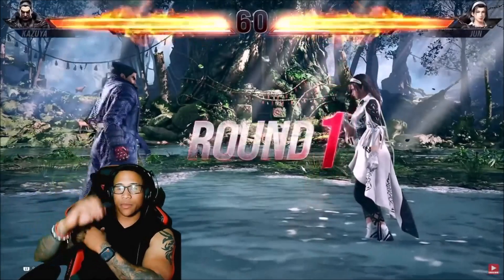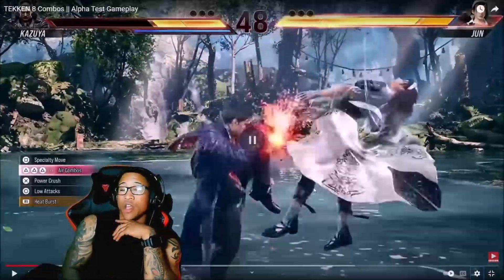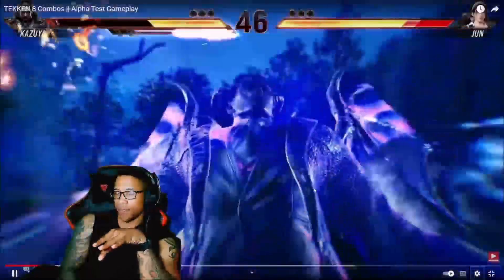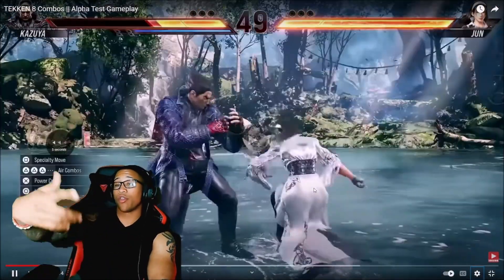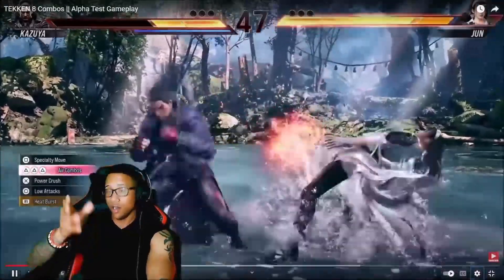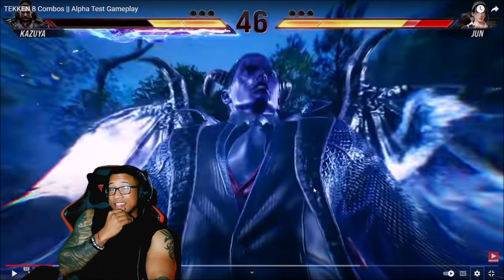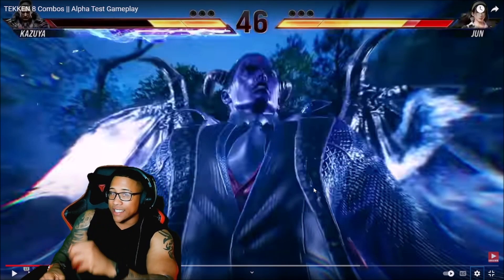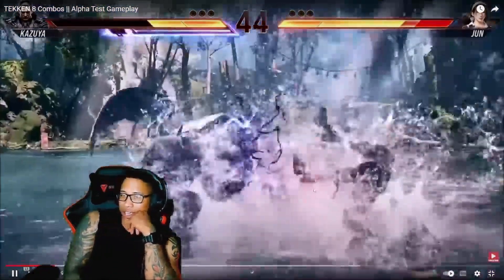Let's look at what the combo potential is looking like. I don't know if this is max damage or what they have right now, but what I've seen so far is you can launch, do a hit, get that rejuggle thing, hit the electric, then go into the smash, then go into like a heat engager thing, and then you can continue and wall splat. The combo potential is wow.